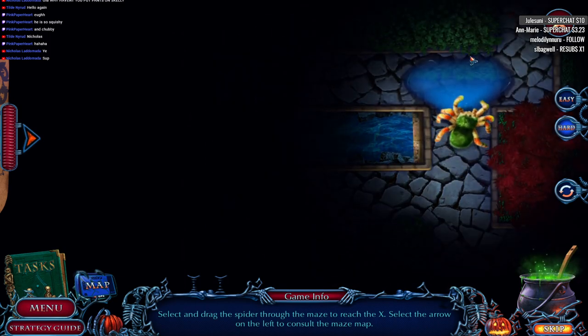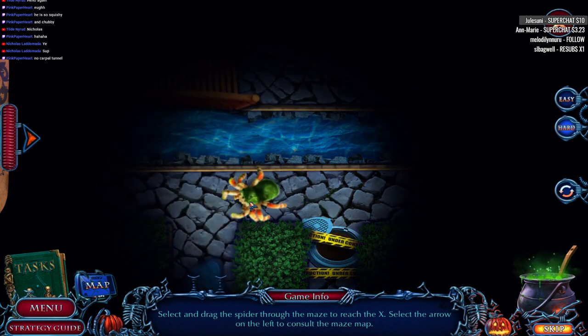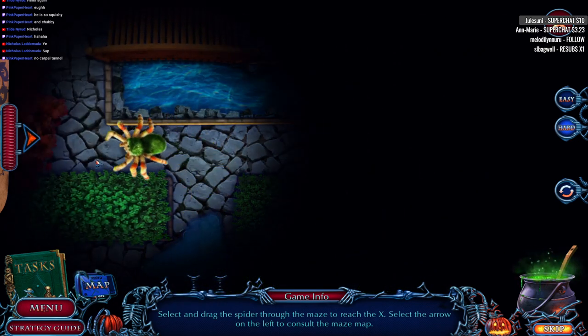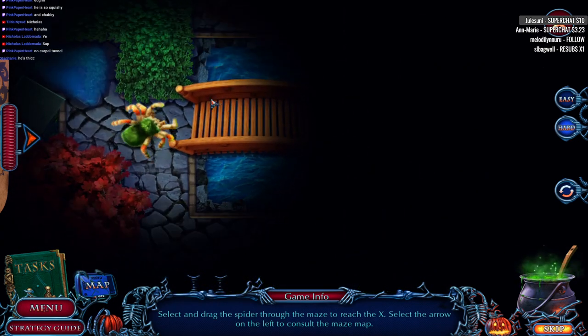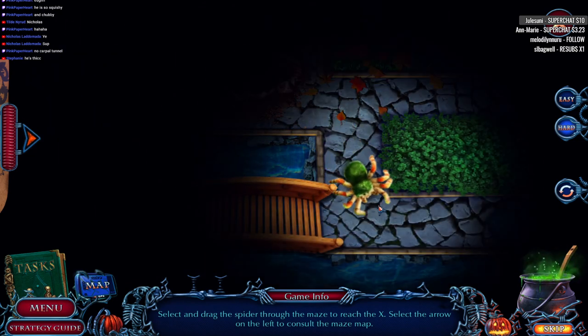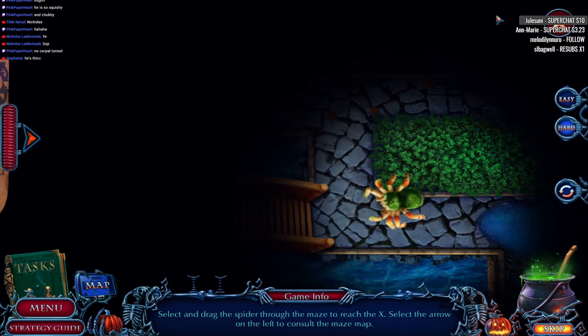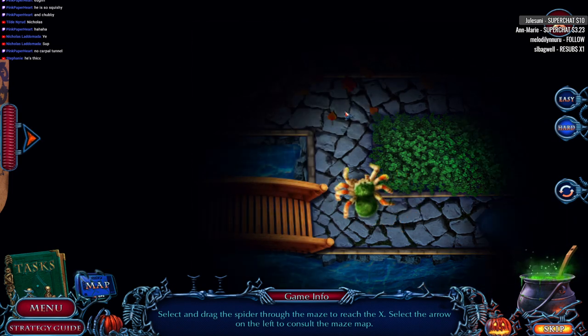Where are we going here? He's squishy and chubby? Wow. But I bet his mommy loves him. You know what, some of the puzzles have like a little north, east, west, south and you're like click click click click. Ugh. This is way better.